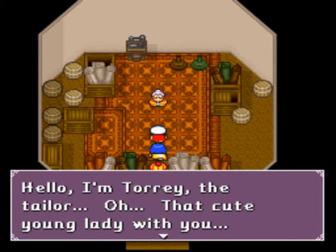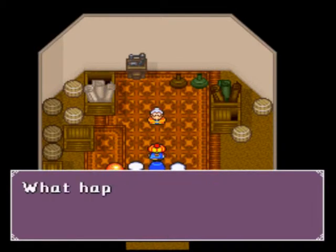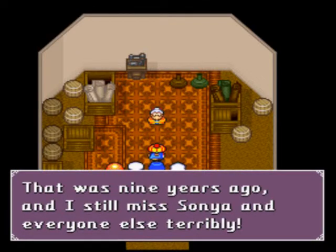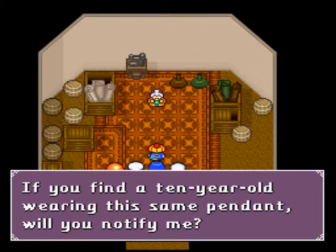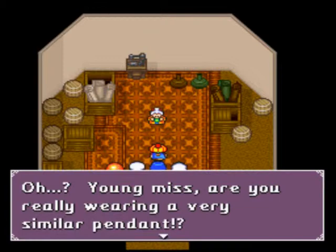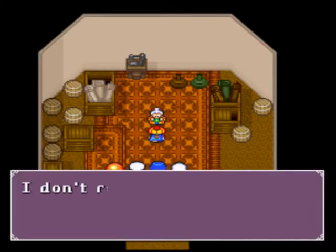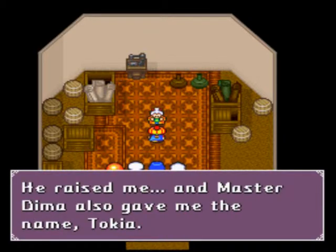Hello, I'm Tori the Tailor. Oh, that cute young lady with you — let me see your full face. You're a doll, young lady. If my granddaughter was alive, she'd be your age. What happened? Well, Stormbird grabbed her when she was a year old. Her name was Sonya, and she was a beautiful baby. We tried to rescue her. My son and his wife went to Storm Mountain, but we never saw them again. That was nine years ago, and I still miss Sonya and everyone else terribly. Here's a pendant I made that matches the one Sonya wore. If you find a 10-year-old wearing the same pendant, will you notify me? Oh, young miss — are you really wearing a very similar pendant? Could you be my dear Sonya? I don't remember, Granny Tori, but Master Dima found me when I was little. He raised me, and Master Dima also gave me the name Tokia.